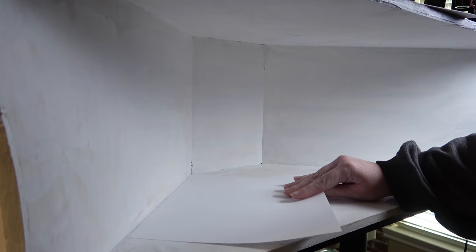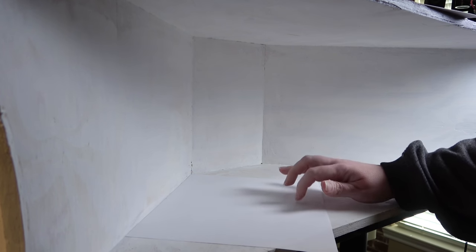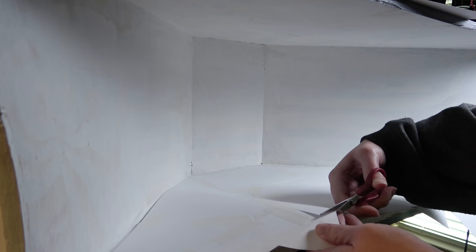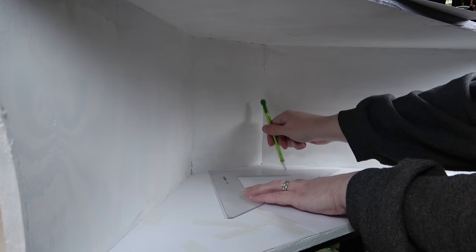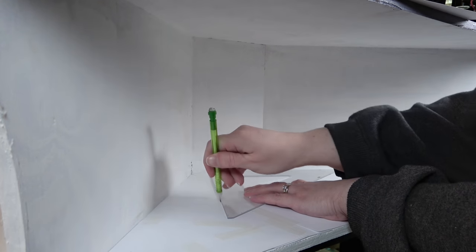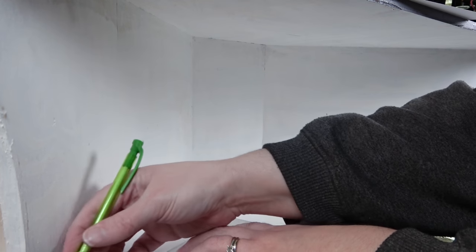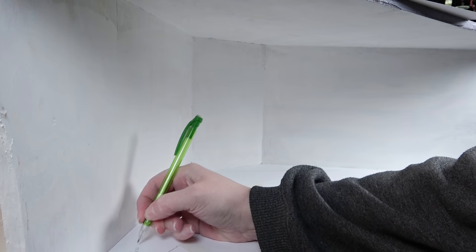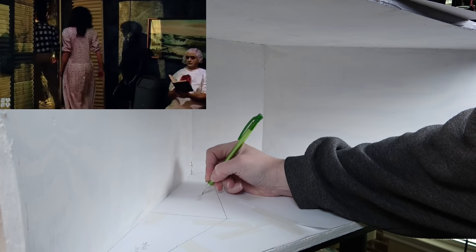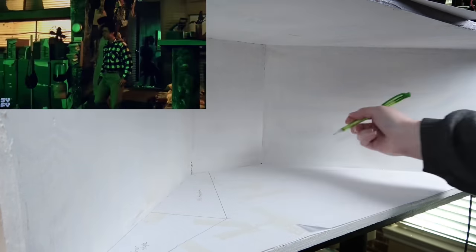If you're new to my project, what you're looking at right now is one of the four rooms that's contained within the base. These are all going to be the netherworld scenes from the Beetlejuice movie. To start out, I need to create the floor, so I'm making a pattern by laying down different sizes of scrap paper and taping them together. I'm also using drawing tools to figure out where the different parts of the waiting room are going to be - the turnstile, Miss Argentina's office opening, and the doors to Juno's office.